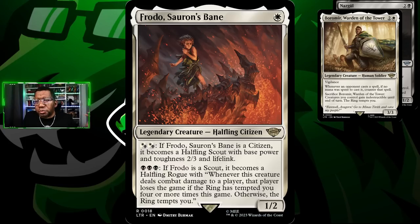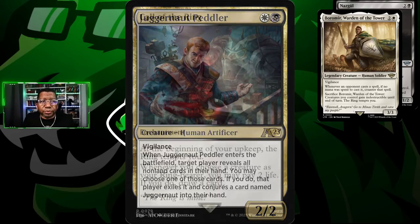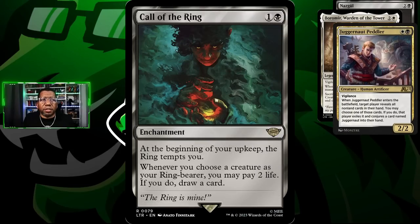We're going to be playing alongside some white mana, so we'll play Boromir, which can protect your creatures - super nice because you don't want to build up a bunch of things and just have them die. We're playing Brutal Cathar because it removes a creature, and the Nazgul can force their way through if necessary. We're also playing Frodo, Sauron's Bane because this card could do some work since we're able to move up the ring counter very easily.